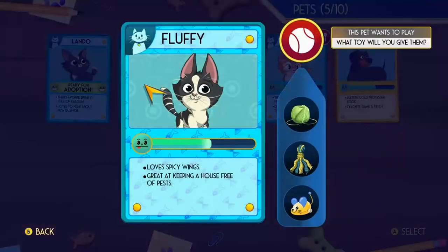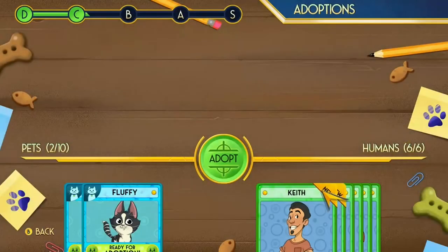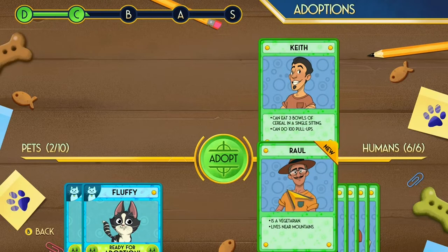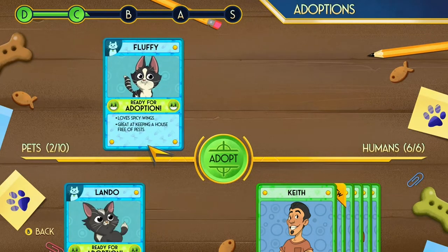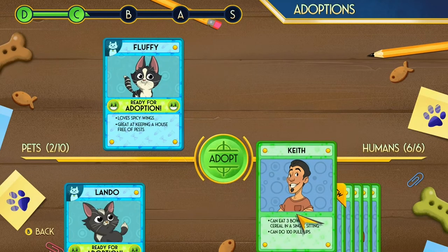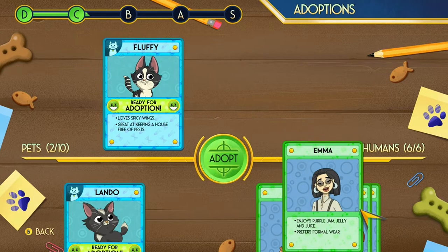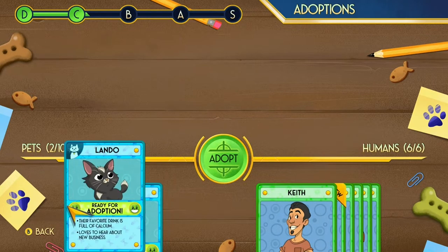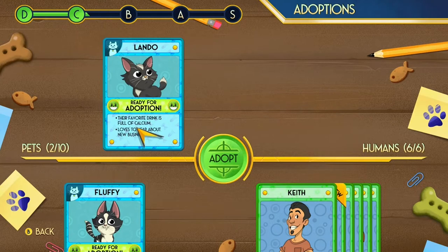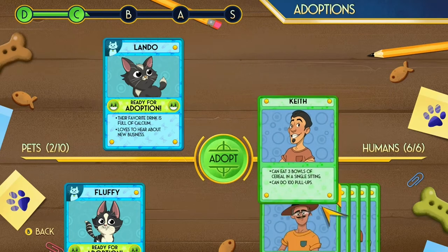Fluffy likes spicy wings — pick the mouse for keeping house or pest control and he's ready for adoption. You go to adoptions and different people show up. You look at what they like and try to match a pet with the best person. You get ratings like 'okay match' or 'good match.' I usually get okay match but if you do it right you'll get a good match — there might even be a perfect match. It's a nice little addition because the gameplay itself isn't very enthralling.